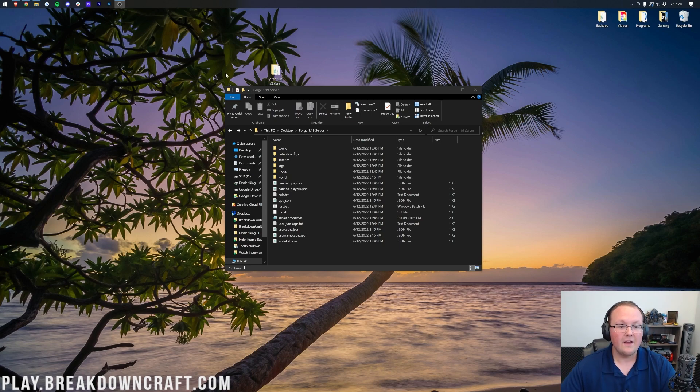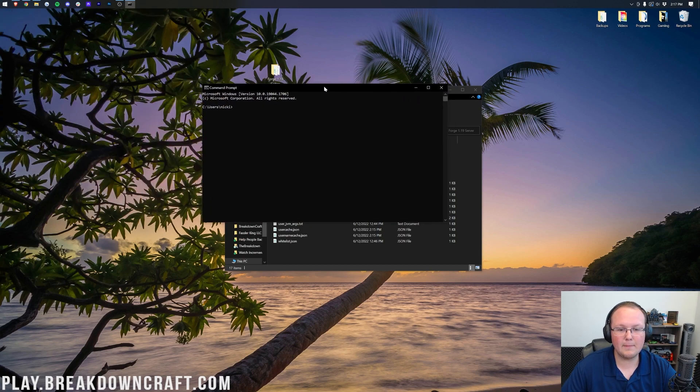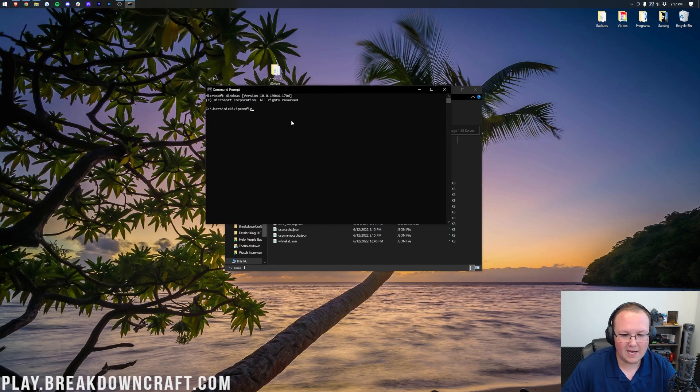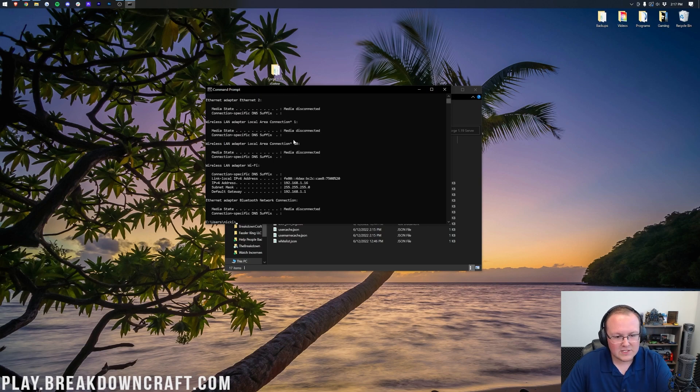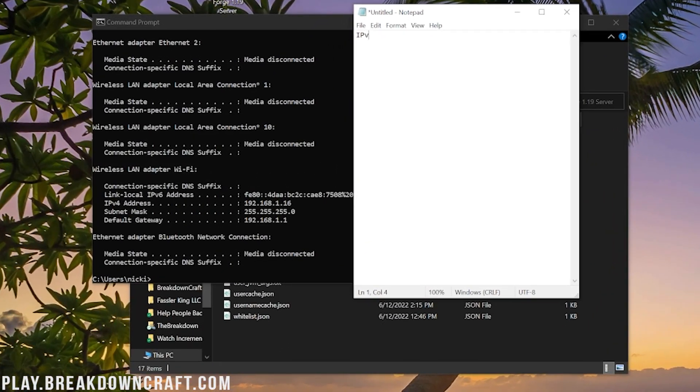Now we need to get some information. Click the Windows icon, type CMD to open the command prompt, and in command prompt type IPCONFIG and hit Enter. From the output, we need two things: our IPv4 address — in my case 192.168.1.16 — and our default gateway. If you have numbers and letters next to the default gateway, there will be another line below with just numbers — that's the one you want. In my case it's 192.168.1.1.